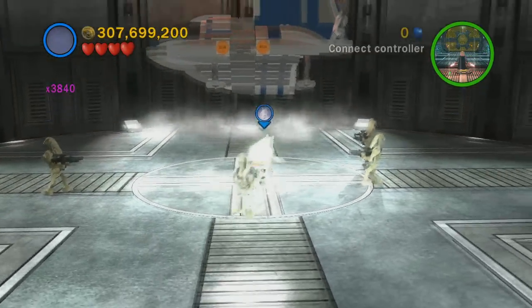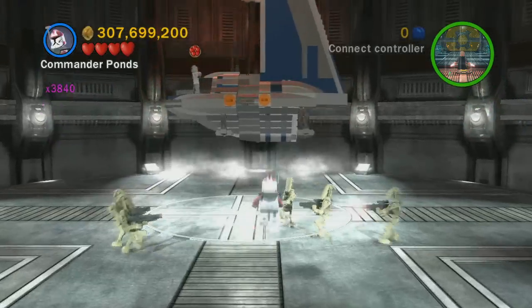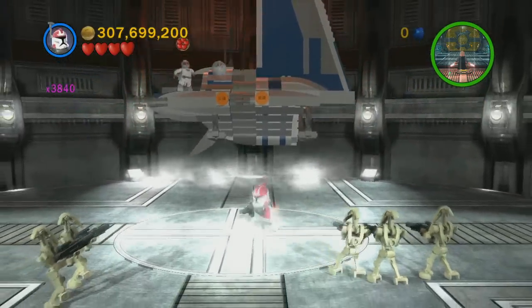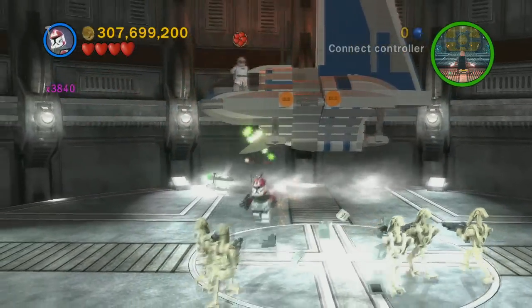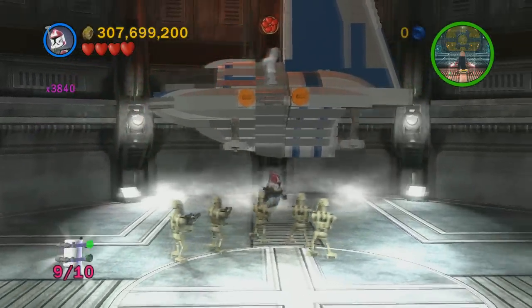You're now fighting a boss — not sure of his name — but there are two hooks on his ship. Pull both of them and it's going to spawn the minikit. That's a pretty easy one, and that's nine out of ten.